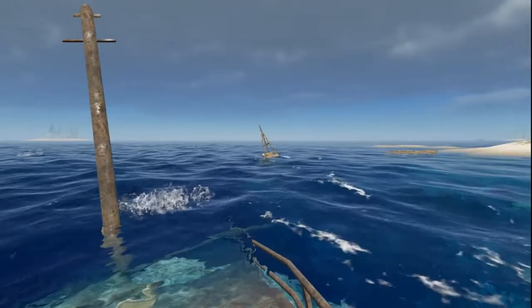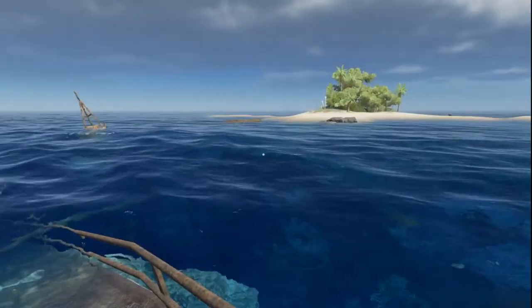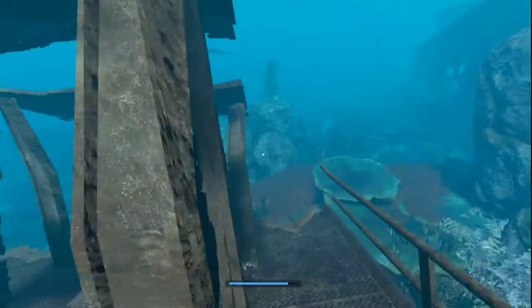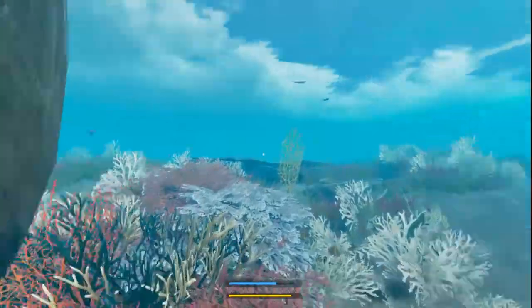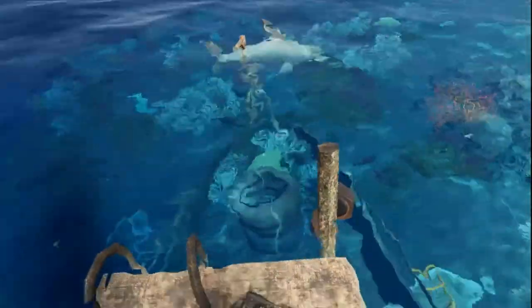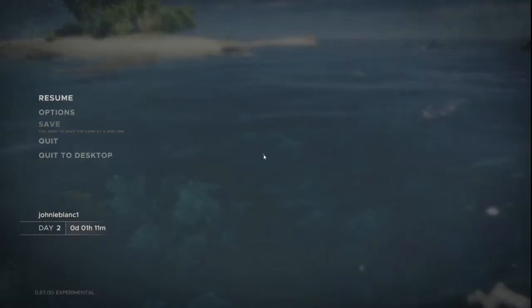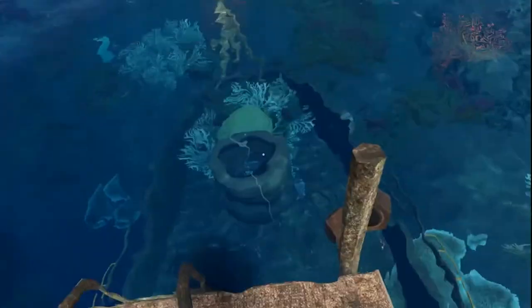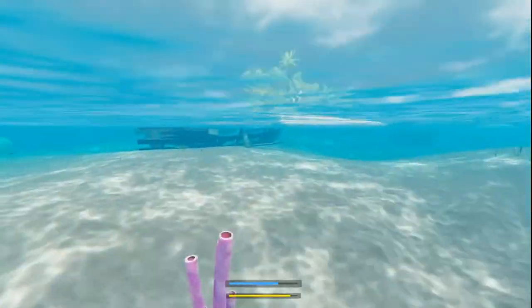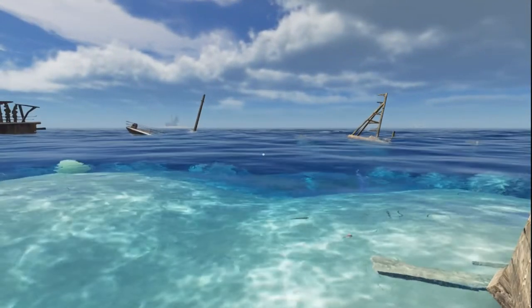It looks like there's a wreck out there, there, and there. I think I heard a shark — yes, there is a shark there. We've got another chest. That's a hammerhead — they are pretty aggressive. We've got tires here, so I'm going to make a note: we have tires and barrels on all the big wrecks. That lets me know I need to go back and revisit that. We came inside and found another lantern.